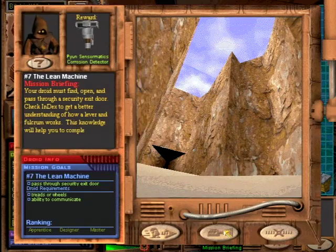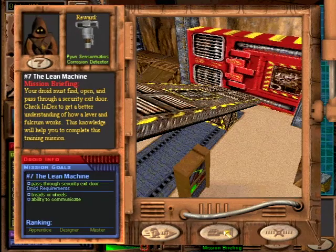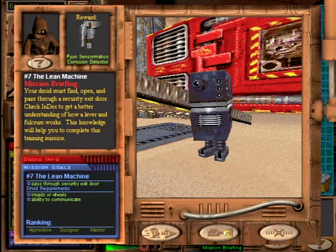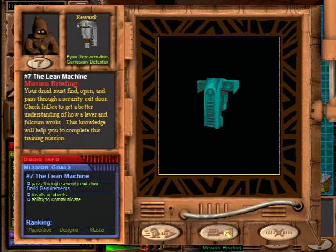I can remember being a young droid builder like you, completing my first training mission. Now it's your turn. Find the security door, open it, and pass through it. Understanding how a lever works may be necessary to complete this training mission. Don't forget to use Index if you need help. When you complete this mission, you'll be awarded the Ranking of Apprentice and rewarded with the Paiyune Sensormatics Corrosion Detector.